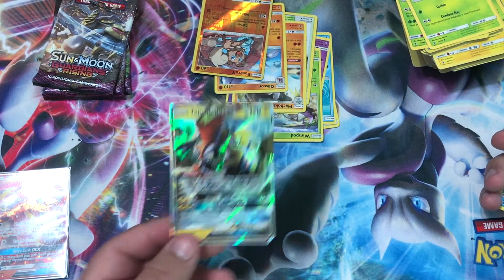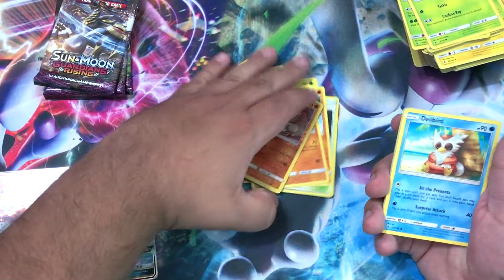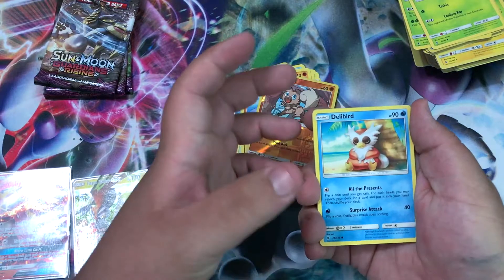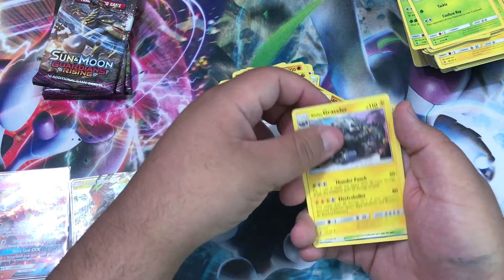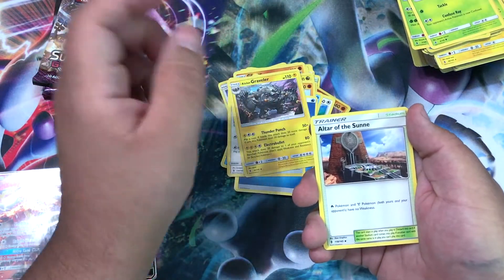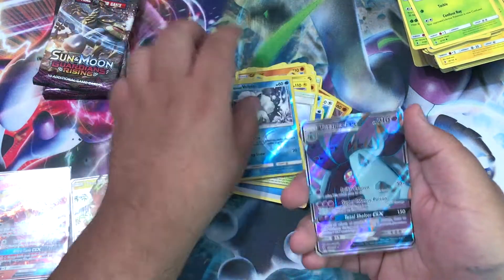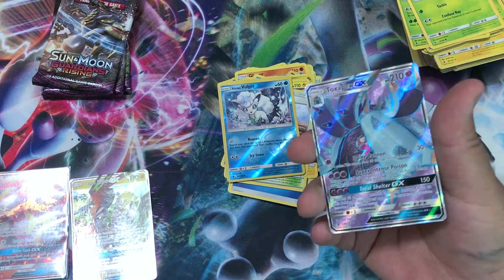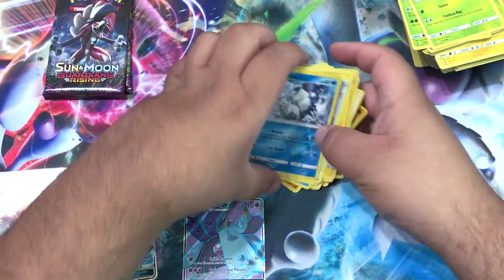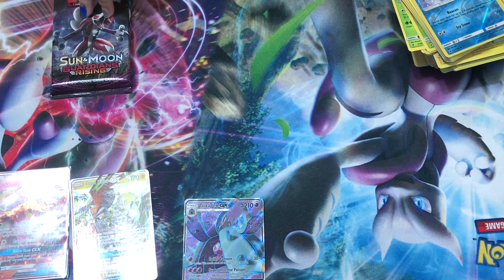Alright we got to save that, but let's do mine first. We got a Delibird, Jangmo-o, Talonflame, Carvanha, Barboach, Water Energy, Fletchinder, Alolan Graveler, Altar of the Sun, Alolan Vulpix reverse, and our rare is a Toxapex GX full art! Shiny shiny shiny! Let me get the sleeves.